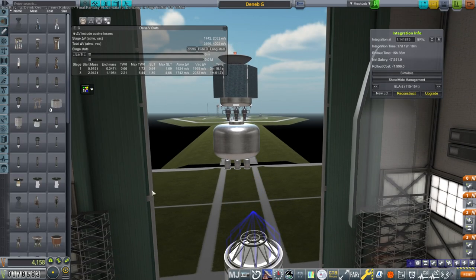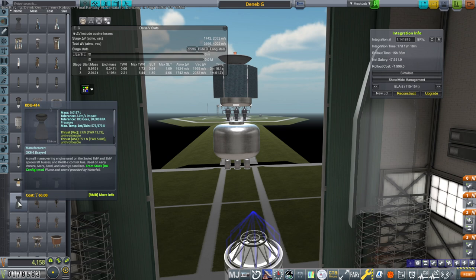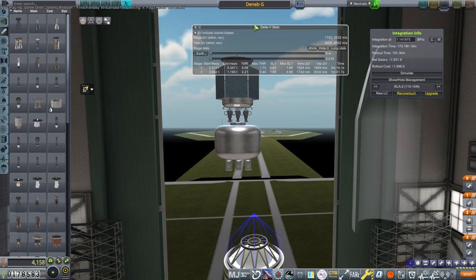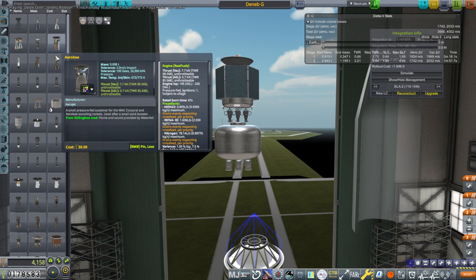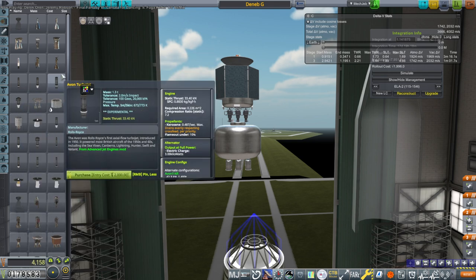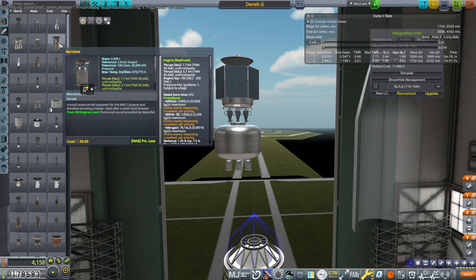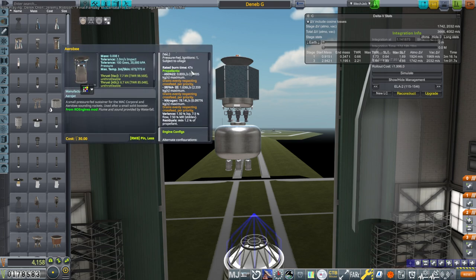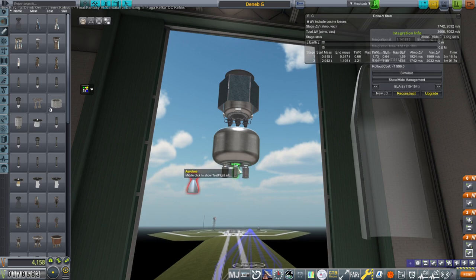It's curious because we've got this KDU414 and it's got 272 seconds ISP in vacuum, and I can't figure out how to get it to do better than the Airbees. How is that possible? The Airbees are lighter, that's for sure. These are half the mass and they provide a lot more thrust - they provide 21 kilonewtons, these provide 2. So that is a problem.